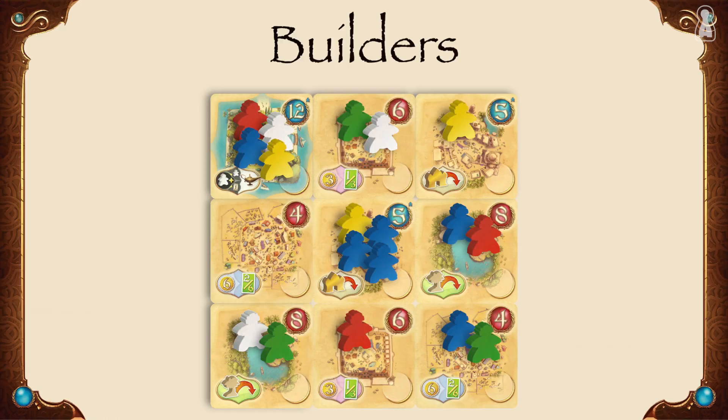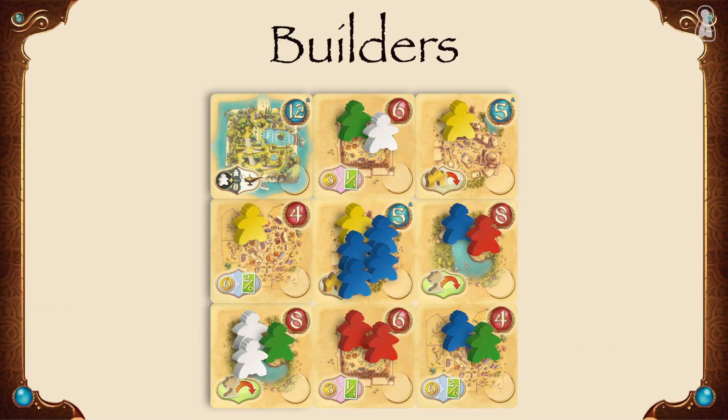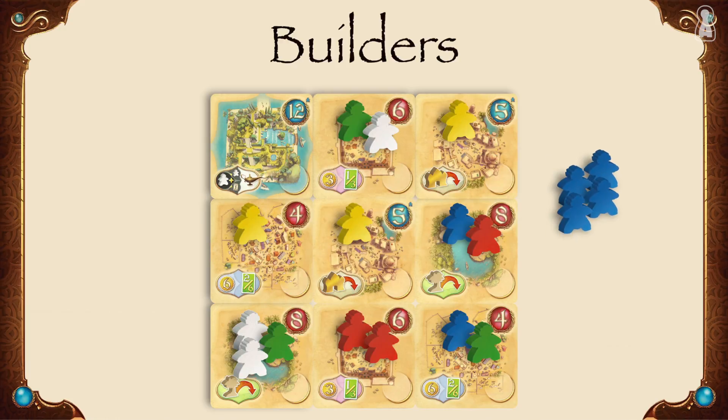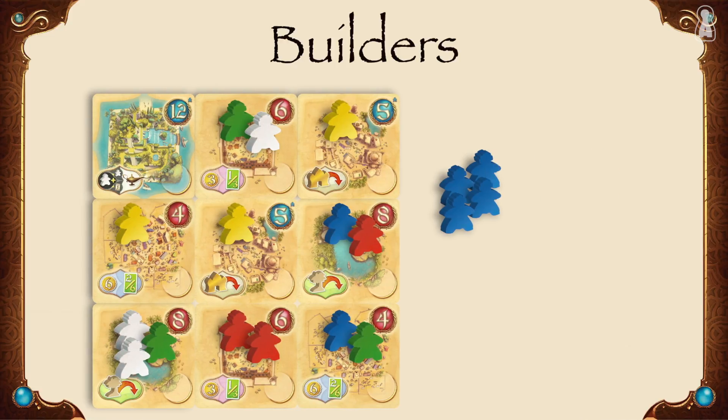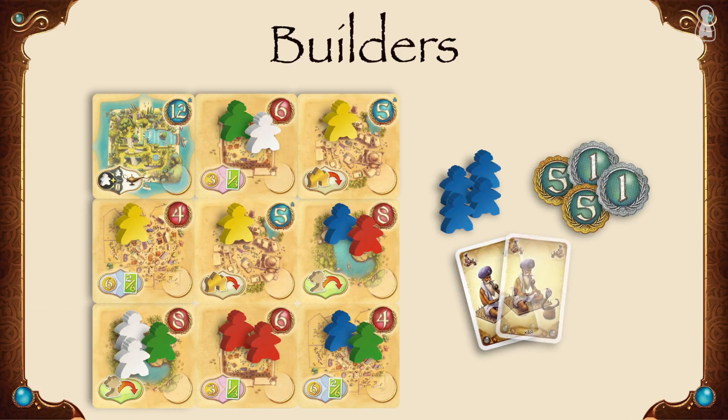The builder action requires that you count how many blue tiles are around the tile you end on — this last tile has to be counted if it is blue as well. Then you multiply this number by the number of blue meeples you take off the tile, and that indicates how many gold coins the player earns. Here the player gets 3 times 4, so 12 gold coins from the bank. Every fakir card discarded can be considered as an extra builder, giving more money when you multiply everything.